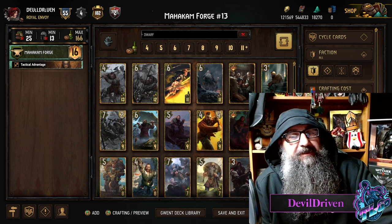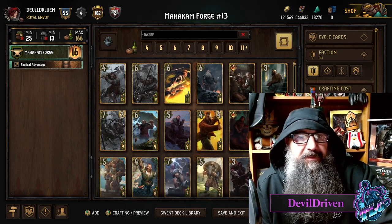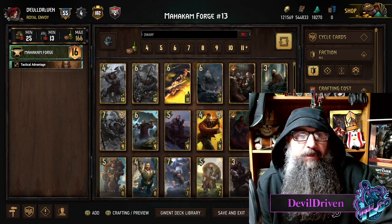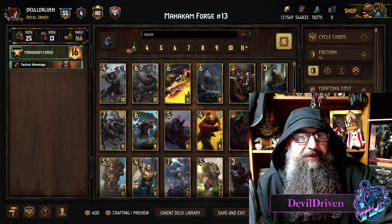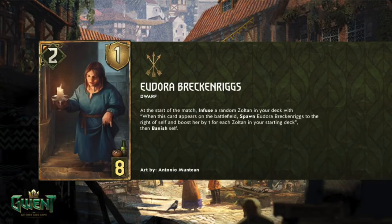Hey guys, what is up, I am Devil Driven. Scoia'tael gets their final two cards and I haven't really looked at them that much, so let's look at them together. The first one is Adora Breckenridge — she's a female dwarf, two power, one armor, eight provisions. At the start of the match, infuse a random Zoltan in your deck. When this card appears on the battlefield, spawn Adora Breckenridge to the right of self and boost her by one for each Zoltan in your starting deck.